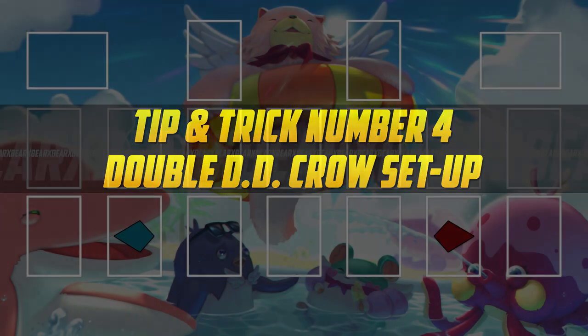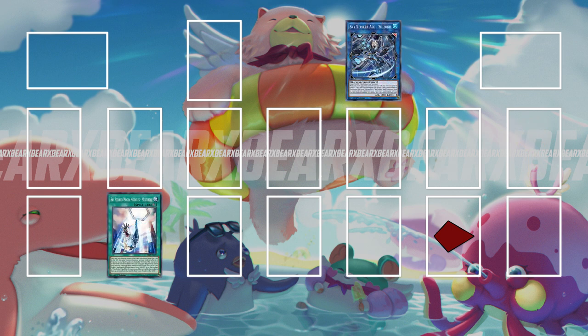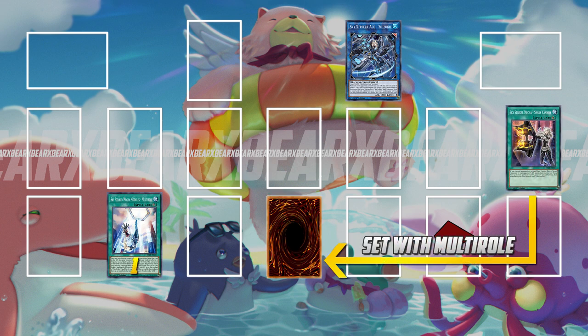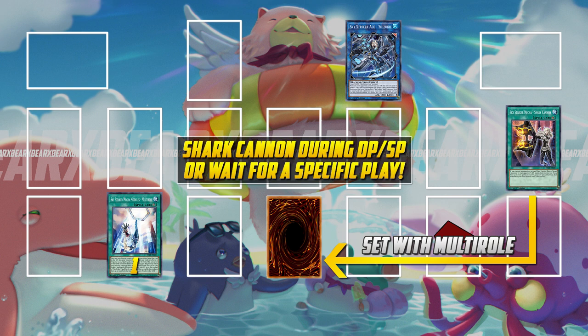Tip and trick number four: I'm going to teach you how to get a double DD Crow play at the end of your turn. Considering how the graveyard has been a key component for many decks as of late, this may become a very useful play for upcoming formats. Having Multirole on the field is an important part of the play. In the end phase, when you activate Shizuku's effect to search for a Sky Striker spell, search out a copy of Sky Striker Mecha — Shark Cannon. Since it's a quick effect you can still activate it in the end phase to banish a card, and you'll have activated a Sky Striker spell to set with Multirole. You proceed to resolve Multirole setting the Shark Cannon, and depending on what you're playing against you can either Shark Cannon at the beginning of your opponent's turn or wait during a crucial part of their play.